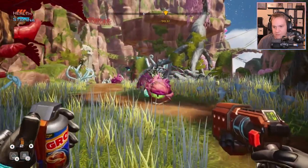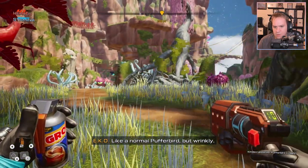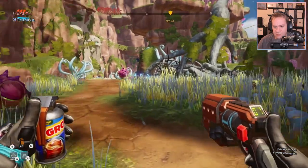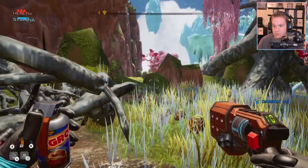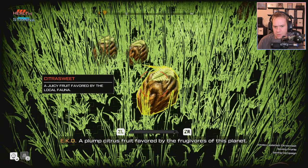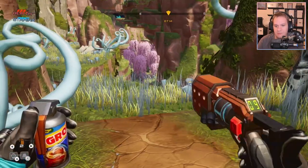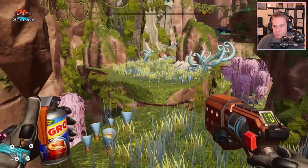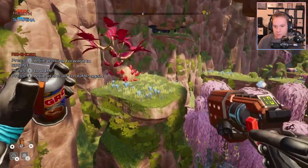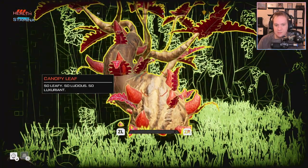So we could harvest — I've scanned these boys, right? Like a normal puffer bird but wrinkly. Ew — why does everything in this game look like a scrote? A plump citrus fruit favored by the frugivores of this planet. Yeah, everything in this game looks like a scrotum. Is this the one I couldn't jump? No, it's the next one. We test out our booster — actually we get some great mobility there. This is the one. Hold it for the last possible minute. Scan this tree — canopy leaves, so leafy, so luscious, so luxuriate.